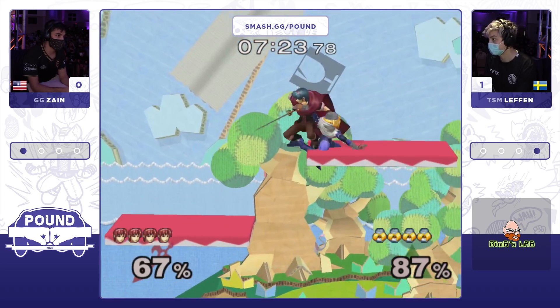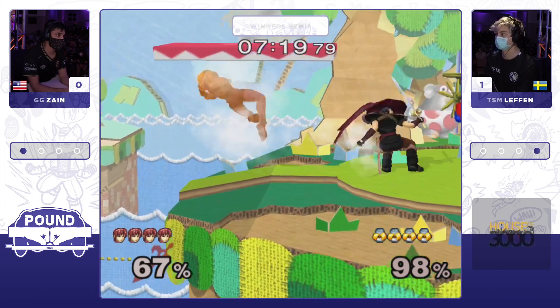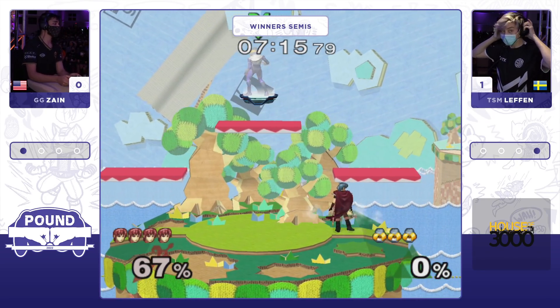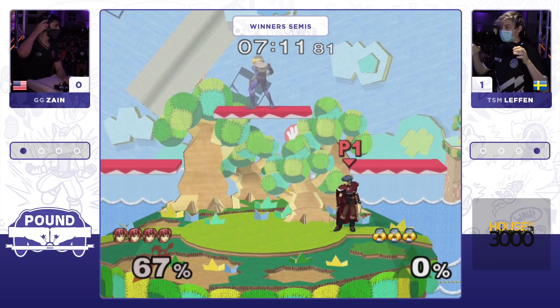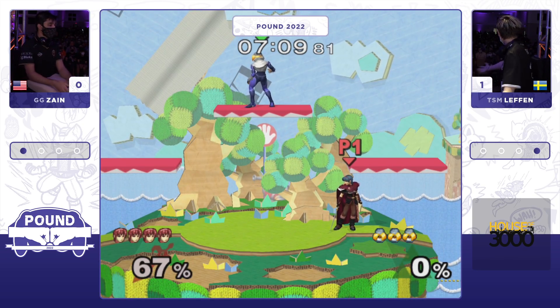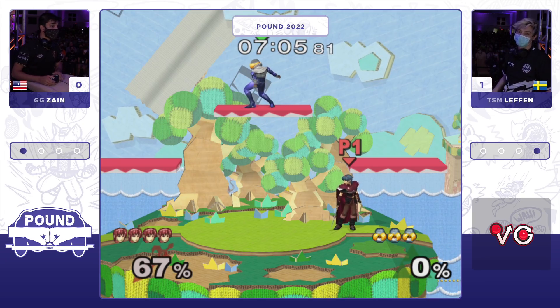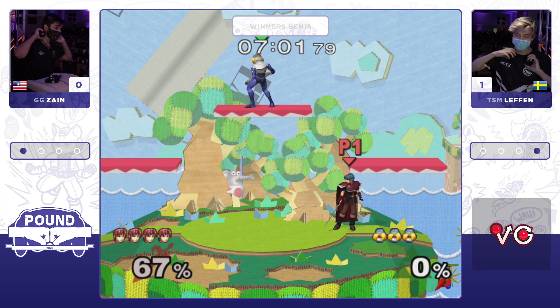A clean up-air from ledge will send Levin off stage, but he gets counter attacked. A down smash covers the top platform and the area around it. Sweeps the floor, grabs the ledge, gets a tipper. Zayn is up four stocks to three. Something is happening — Levin is gesturing towards the television. Something's going on. Did it go out or something?